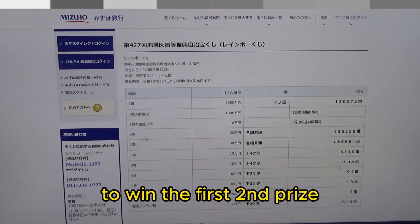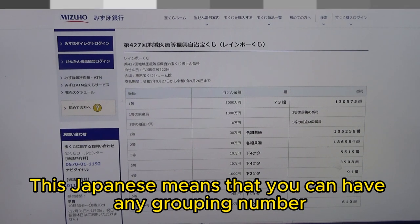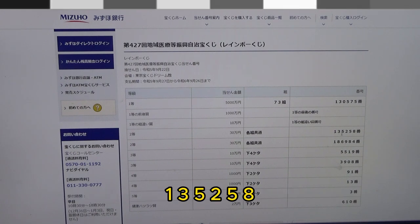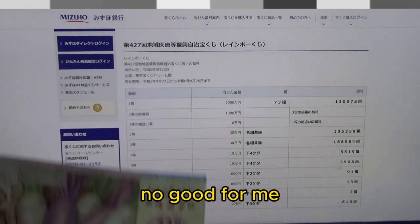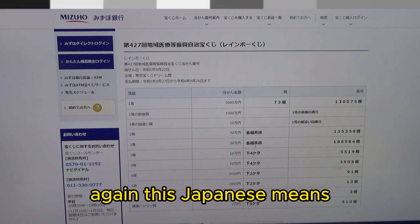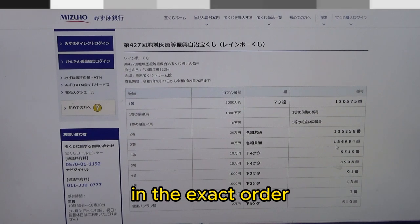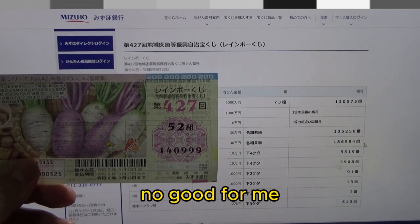To win the first second prize, San Juman En, you can have any grouping number but you must have these exact numbers in the exact order: 186984. No good for me.